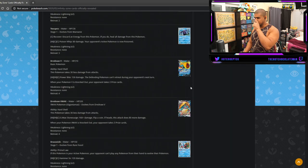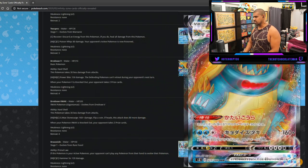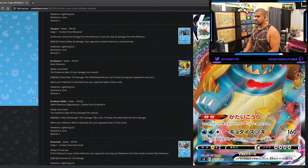Dreadnought Vmax — covered in the Eternatus leak but just in case: it's 320 HP with an ability that takes 30 less damage from attacks, so an effective 350. The attack costs Water, Water, Colorless — G-Max Stone Surge does 160 plus flip a coin for 80 more, so you can do 240. Similar conditions to Toxtricity Vmax. With Wela you're doing 240 for free, which is decent. But since Zacian is a basic, I don't see much reason to play this — if you want a Water nuke attacker, I'd lean more toward Lapras.